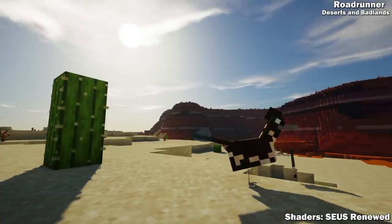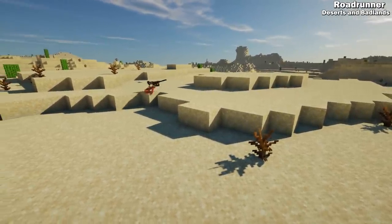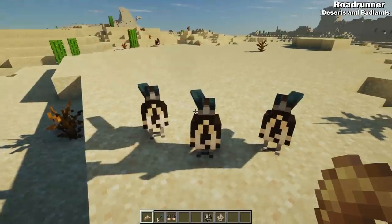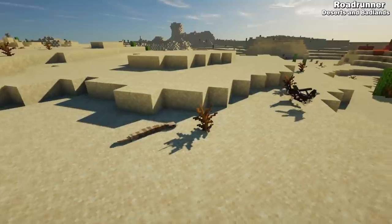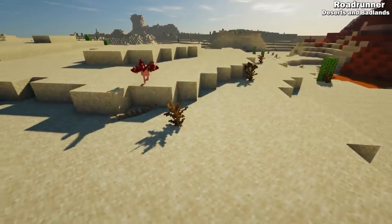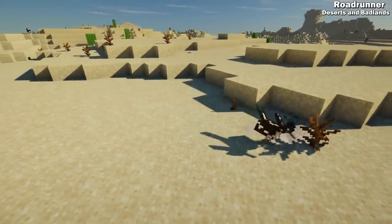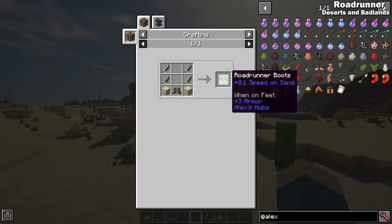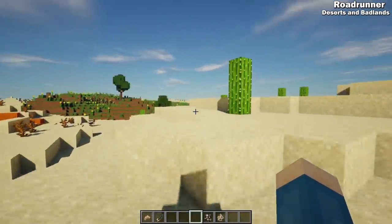Next up we have the roadrunner. You can find these birds zipping through deserts and badlands. They can be bred with maggots, which you can get from flies — more on that later. Given the opportunity, these birds will attack any rattlesnakes that cross their path. Roadrunners are sought after for their feathers, which can be used to craft roadrunner boots that give a huge speed boost when on sand.